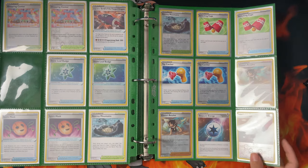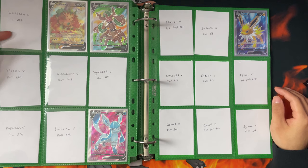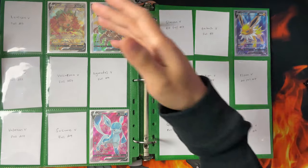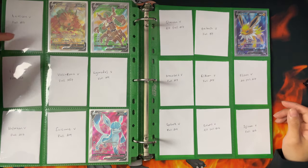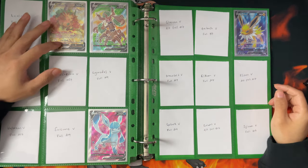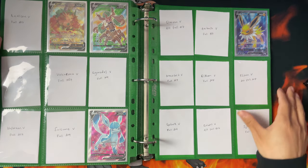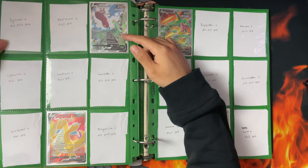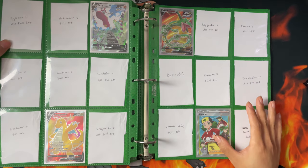So that's why I chose to do the layout the way I did - so it can end there. The next page starts with full arts, and I went with a setup of putting paper placeholders so I can count where to put cards - just slide the card in and take out the paper. First ones I've got are Leafeon full art, Trevenant full art, Glaceon full art, Jolteon full art, Manectric, Auroradon, Juggernaut full art, Raikaza full art, Copycat full art.